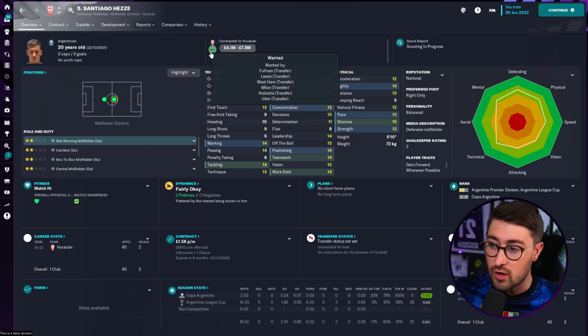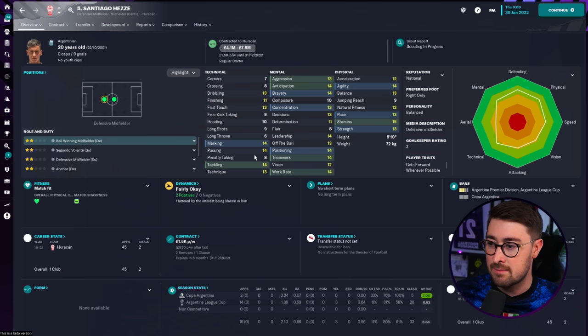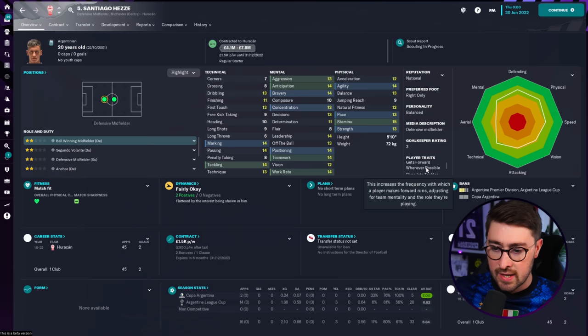If you really want to make sure you beat other teams to his signature, he does have a release clause of £8.75 million at the start of the game. That might be paying slightly over the odds, but if teams are having bids accepted and you want to be sure, that is one option. He's got some decent traits too — get forward whenever possible — so if you wanted to play him slightly more attacking, you could. He's a good, well-rounded midfielder and only 20 years old, so he's going to get better. Santiago Hezze is my third bargain.